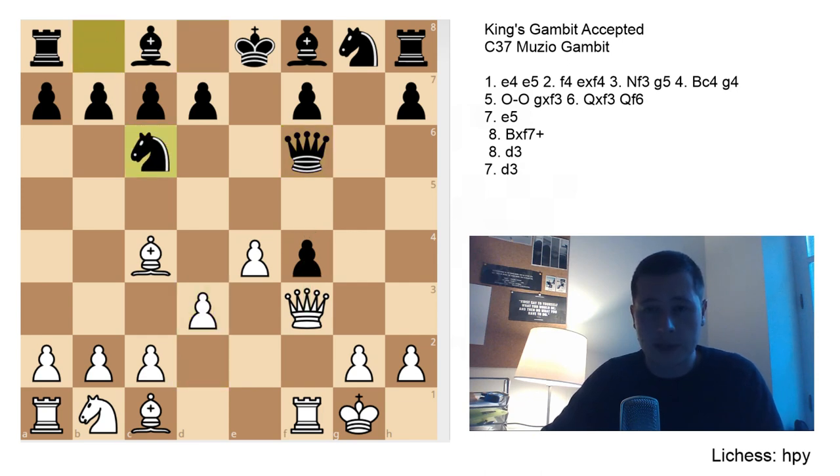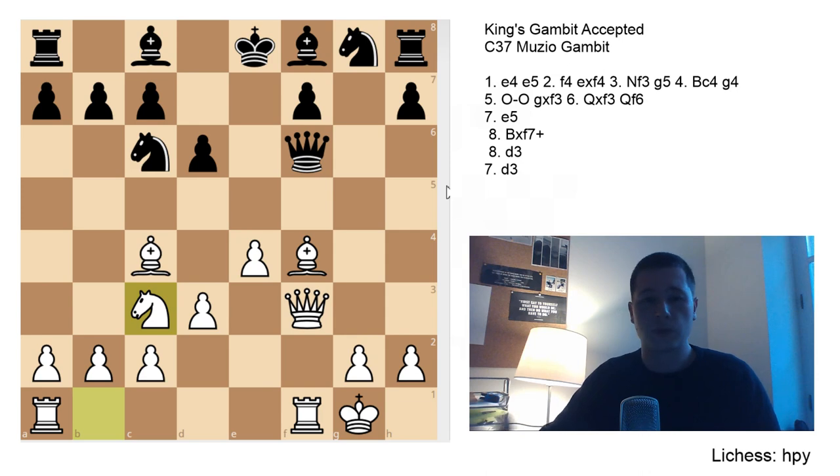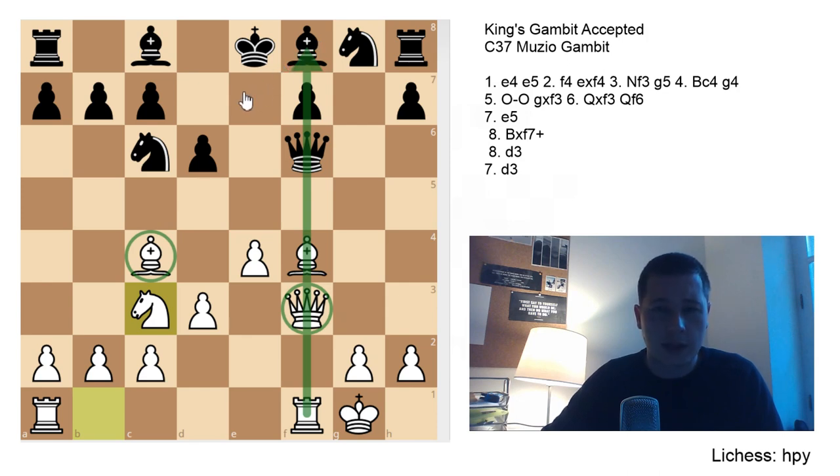In the d3 line, Black continues with Nc6, here you can take on f4 with the Bishop: d3, Bxf4, d6 developing his light-squared Bishop, Nc3 — with each move White is bringing additional forces into the attack, and that's the only way to play this position. If you play something passive such as a3 or h3, then Black is going to have enough time to defend. Be6 is the best defensive try for Black. In most games Black has played Nge7 here, which is slightly imprecise — you really want to get rid of this Bishop staring at f7.